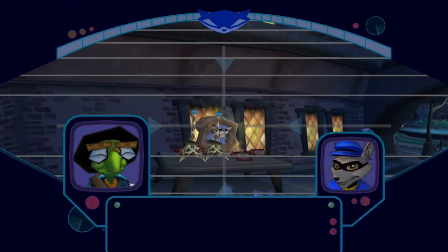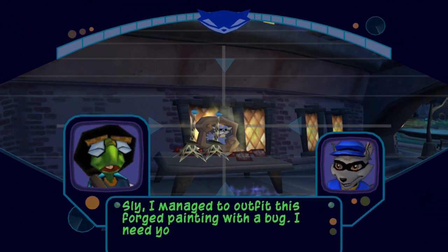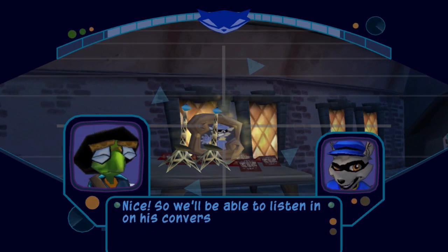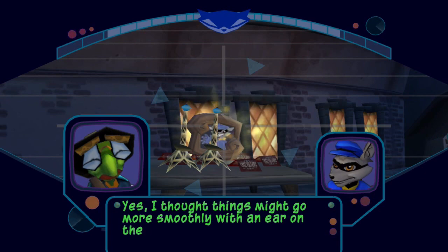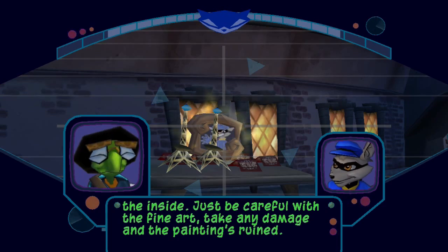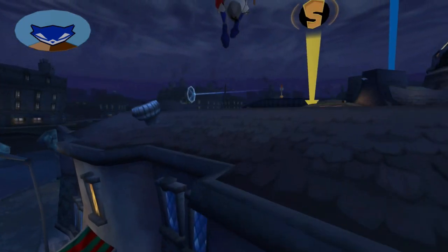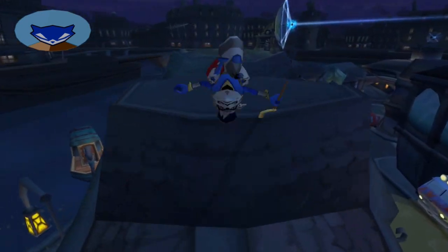Let's just hop down here and get ourselves some treasure. Bentley: 'Sly, I managed to outfit this forged painting with a bug. I need you to sneak into Dimitri's office and swap it with the original. We'll be able to listen in on his conversations.' So this is basically a don't-get-caught or don't-get-hit type mission, and this introduces a new mechanic for the game.